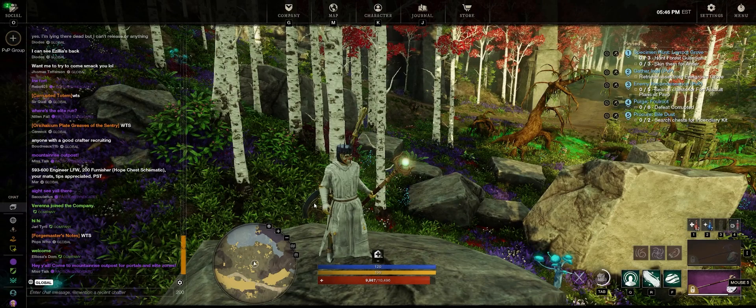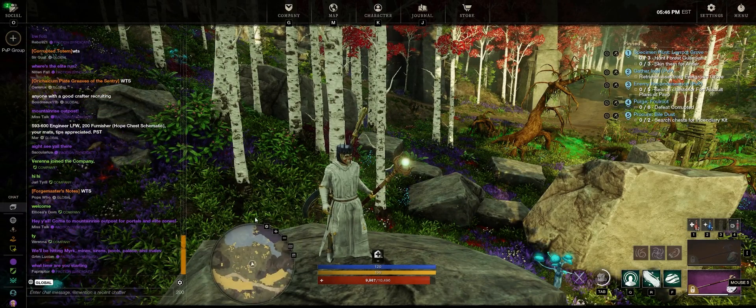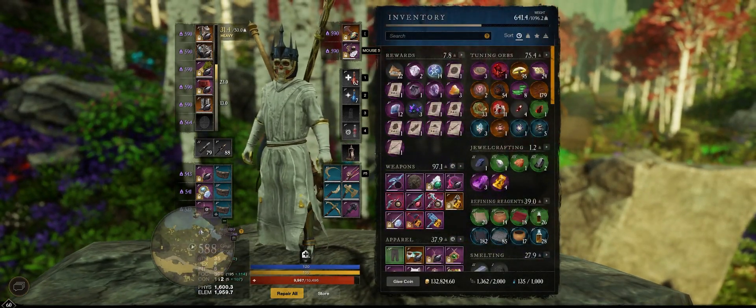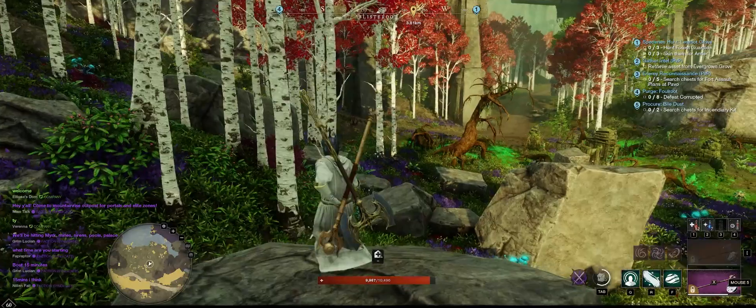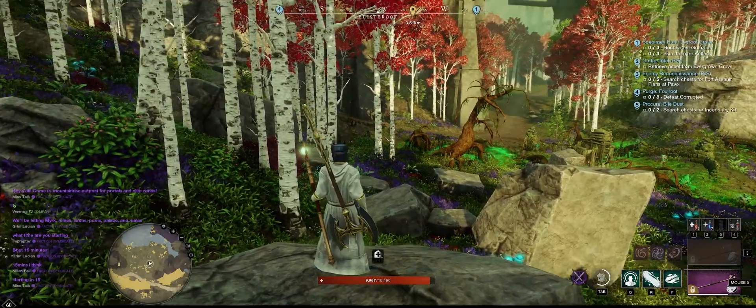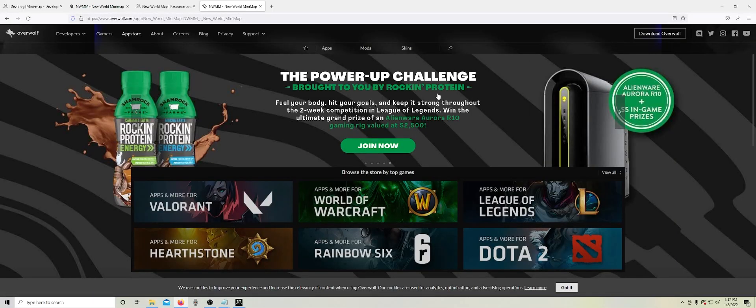Any time you want to move it, you have to hit Escape and you can just drag it around. There might be another way — looks like Tab can do it too. That seems like a good place. Just install it, follow the prompts and everything, and you should be good to go.